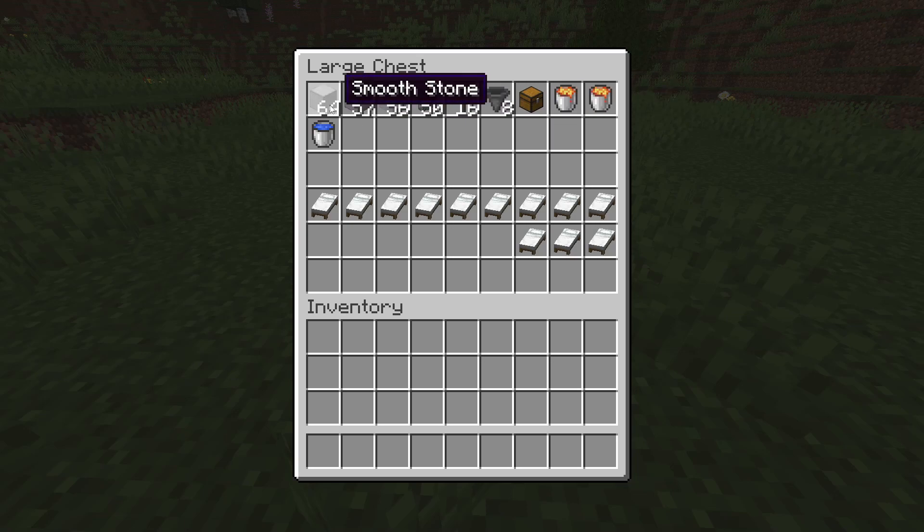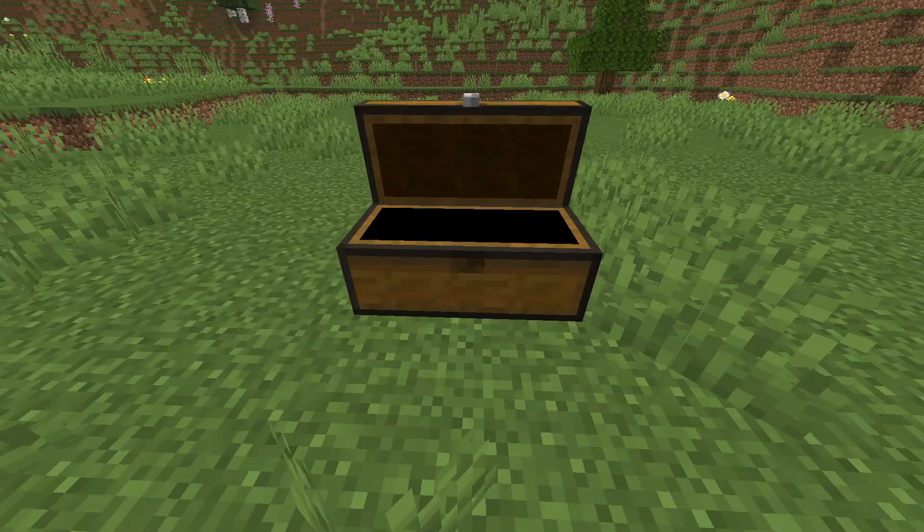Here are the materials you need to build it: a couple stacks of building blocks, just under a stack of glass (though this could be exchanged for normal building blocks), 50 walls, 16 signs, 8 hoppers, a chest, 2 lava buckets, an infinite water source, and 12 beds.